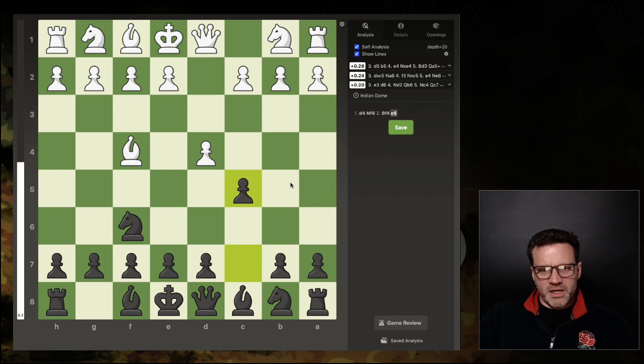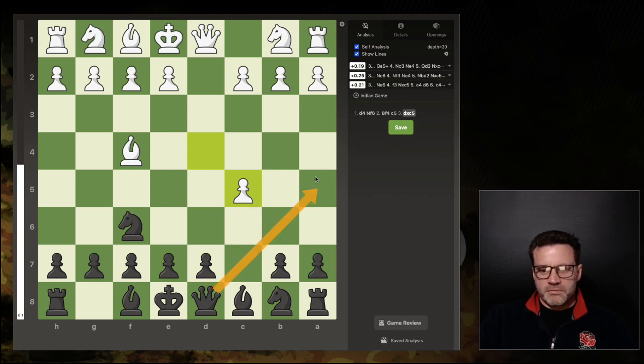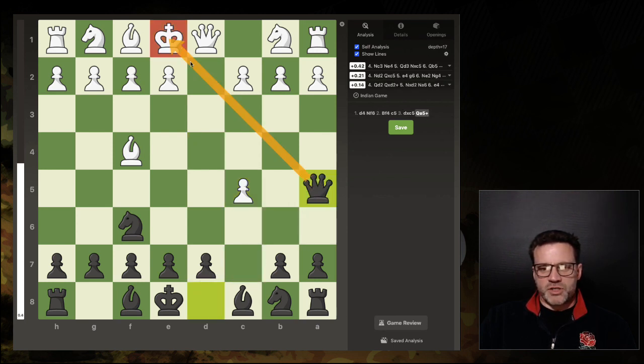Two boxes ticked: first, it's going to surprise London players because they know exactly what their setup is going to be and c5 just disrupts everything. Second, if they take on c5, the eval is only +0.24, so it's fine — and then Queen a5 gives check and forks the pawn, which immediately gives them pause for thought.